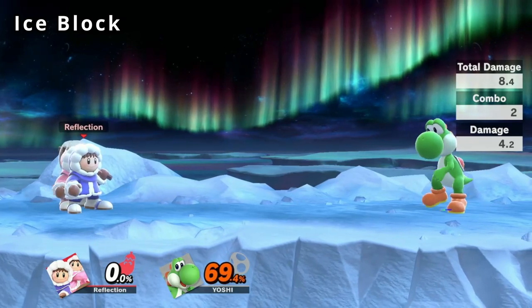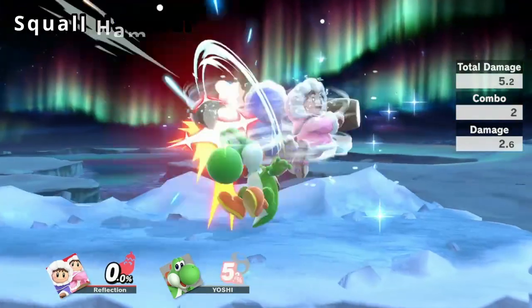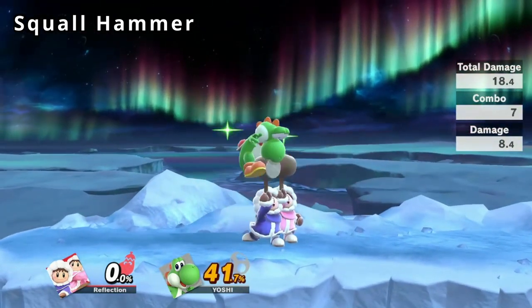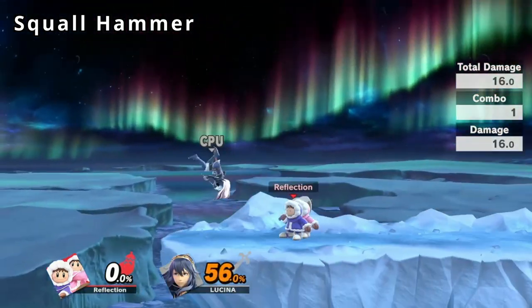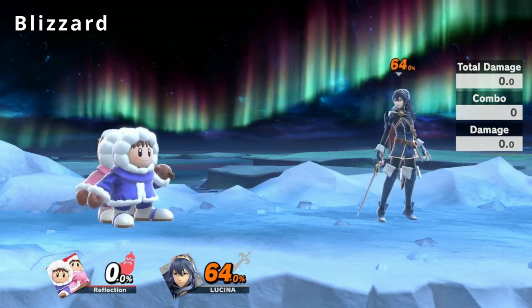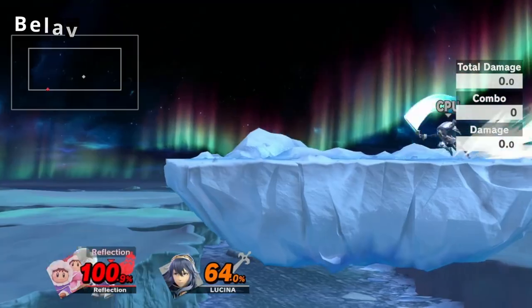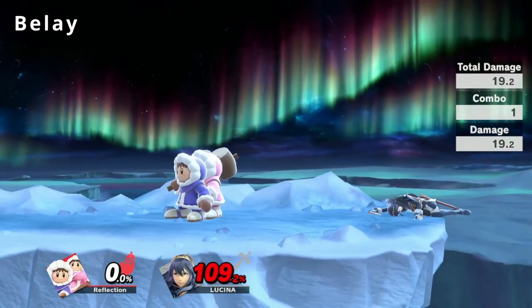Lastly, our special moves. Our neutral B, Ice Block, shoots a small block of ice dealing very little damage — it can be hit back and possibly freeze at high percents. Our side B is Squall Hammer, arguably one of our best moves: it deals high damage, it combos into other moves like up tilt and up air, and has great horizontal coverage both in the air and on stage. Blizzard is our down special — it deals a lot of damage and freezes opponents, leading to more follow-ups and possibly even kicks. Lastly, our up special Belay covers an impressive amount of area for recovery, and Nana also has a very strong hitbox after being initially flung.